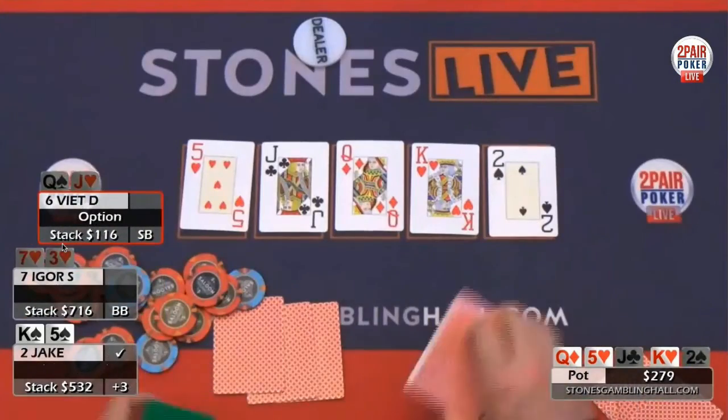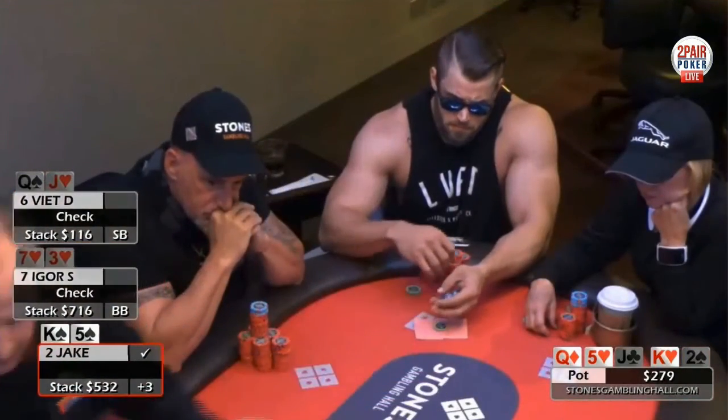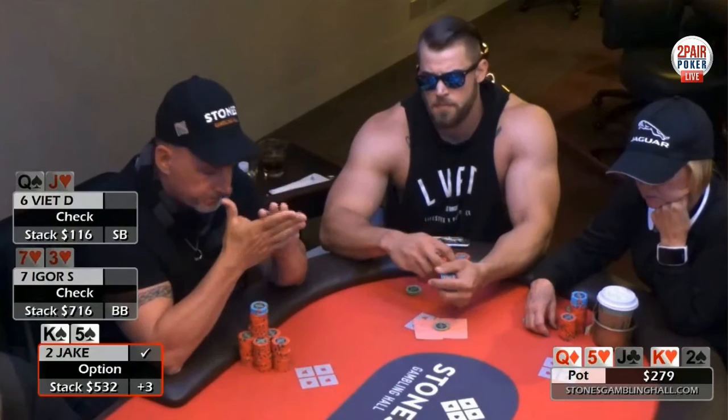We're going to see it basically three ways. The river is a deuce, and now it's going to get checked to Jake. So he raises the turn, gets two guys out, river's a deuce and it gets checked over again. What are you scared of here? I just don't feel like this guy with this stack, if he was betting with a better kings-up in the form of king-jack or king-queen, would only lead for 12. This all comes back to hand reading — would he really only lead for 12 and then just call a 60 raise after all the guys had called in between? Probably not.